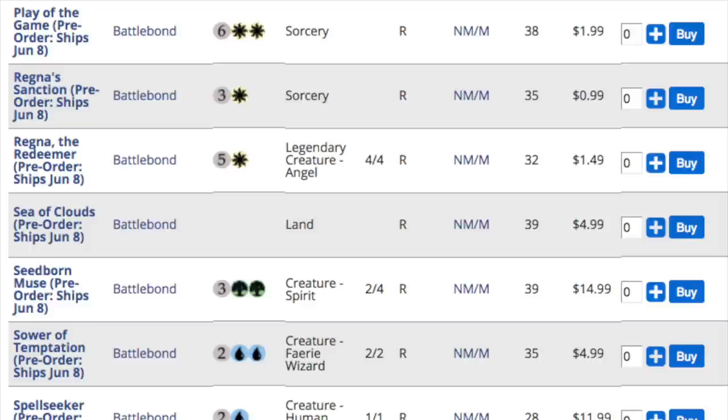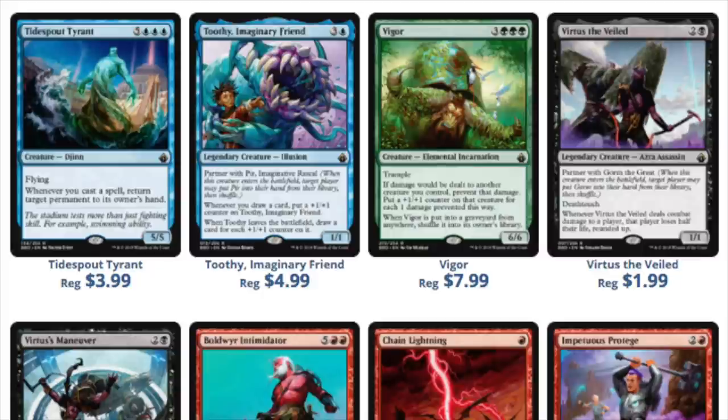Seedborne Muse — a $15 card, maybe goes down to $10, still a $10 rare. The spread is good; I like that there are multiple rares that will keep their value. Vigor is an $8 card. Tidal Kraken — used to be $8, now it's $4. Chain Lightning at uncommon is pretty good. Veteran Explorer at uncommon is pretty good. Swords to Plowshares at uncommon is pretty good. I think they did a fantastic job.